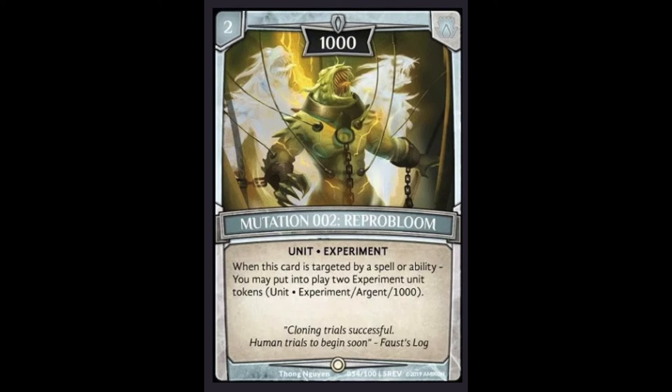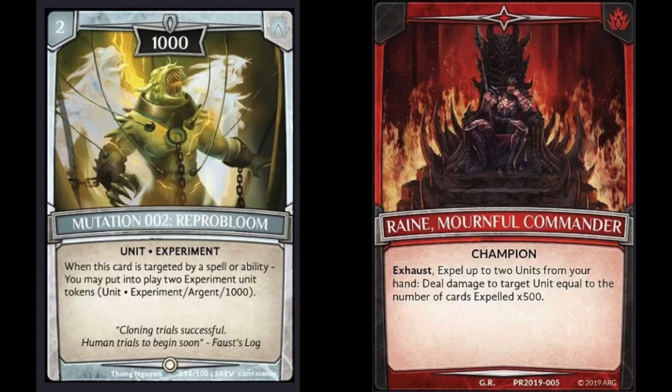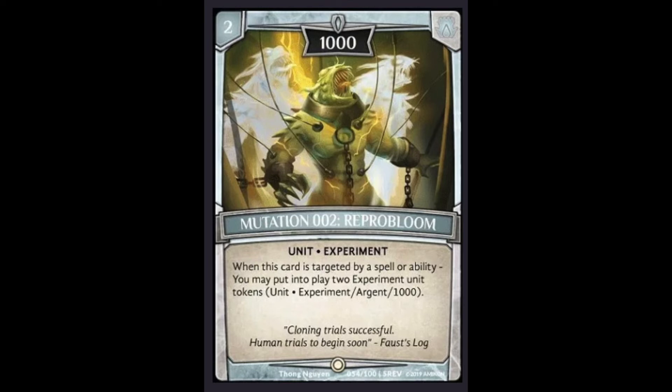Coming in at number 4 is Reperbloom, which is probably a controversial placement — I think a lot of people were expecting to see it at number 1. I think there are three cards better than this card. It pairs very nicely with Rain or Liam and their abilities to target it, with Rain doing it for free, to create those two tokens. If you don't clear it, it's going to become a problem. But from what I've seen, there's plenty of cards that get rid of it. I don't think the meta is going to be focused around this card specifically — I think the meta is just going to be aggro, and this is going to be a nice complementary piece to aggro builds, but you don't need it to win.